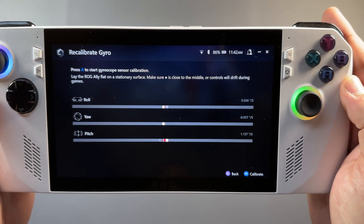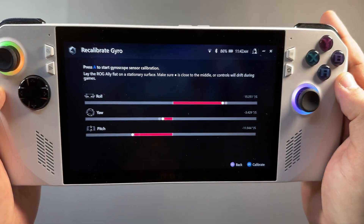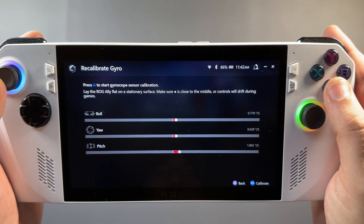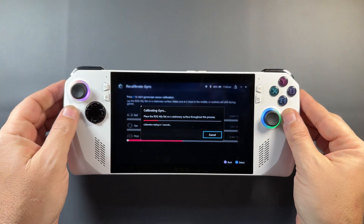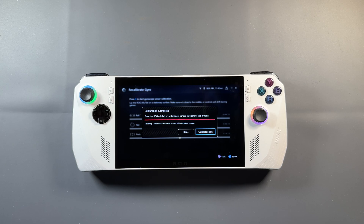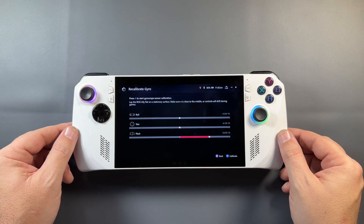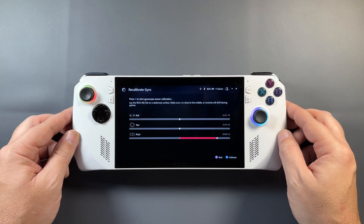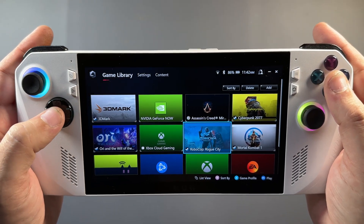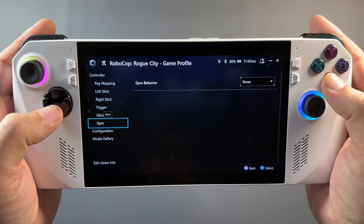Also in calibration is gyro, which is the final thing we're really going to hit on — a feature a lot of people have been waiting for. I think ASUS has done a really good job implementing their gyro. If you want to calibrate it and make sure everything's working, you hit A, it tells you to set it down, you need to do so pretty quickly, though you can recalibrate anytime. Let it sit still, it'll even out and start from zero. It works really well — I haven't had a lot of trouble with it.